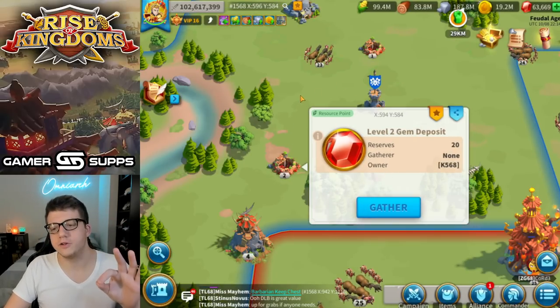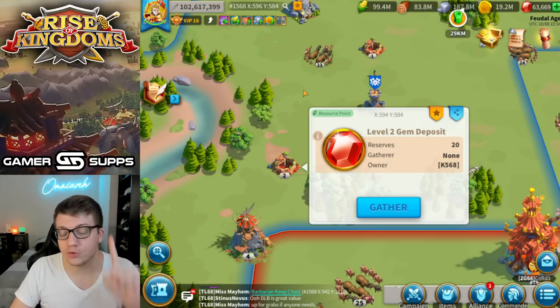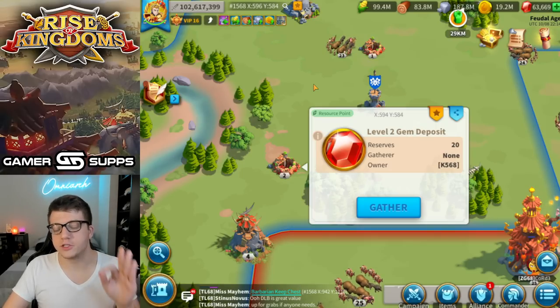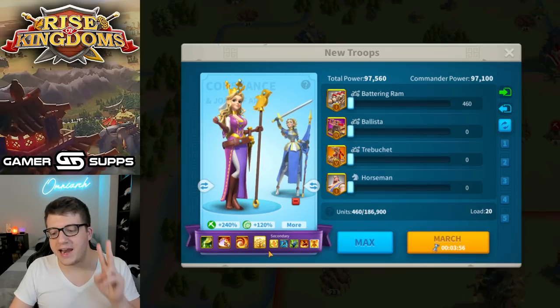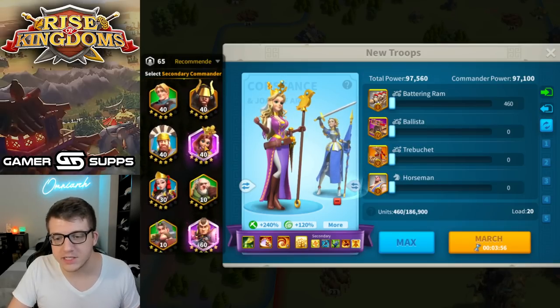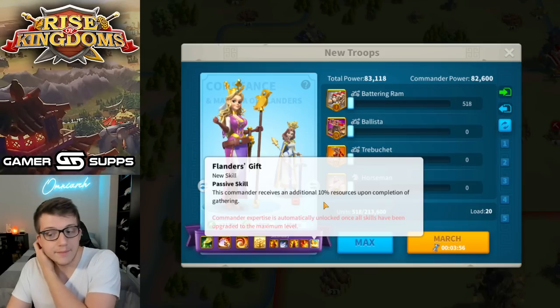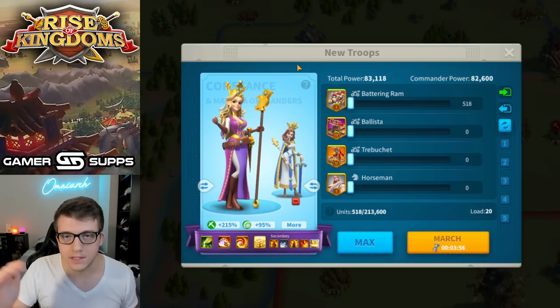Once you find a couple of gem nodes, you're going to want to send certain commanders to these nodes — there's a strategy here for a specific type of player. If I were going to gather gems every single day, there are a couple of things you need to do. First, send two commanders that have a skill giving you an additional 10% resources upon completion. Constance is the easiest example — her fourth skill gives you 10% resources. Then pair her with Matilda, whose expertise gives you an additional 10% resources. That's 20% additional resources total, and yes, that does apply to gems.